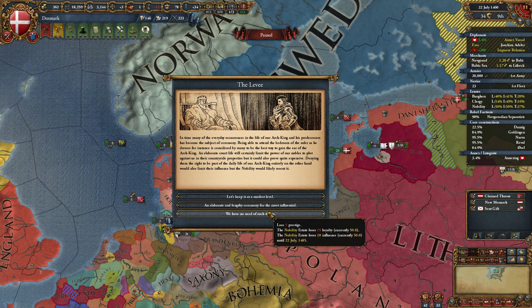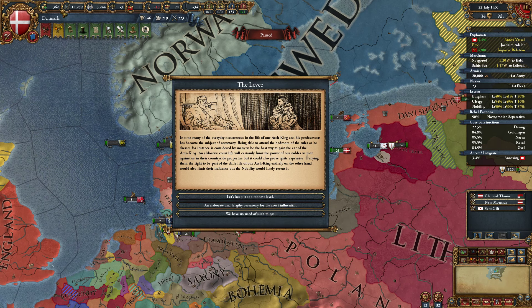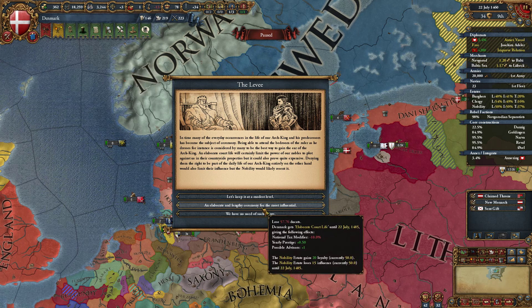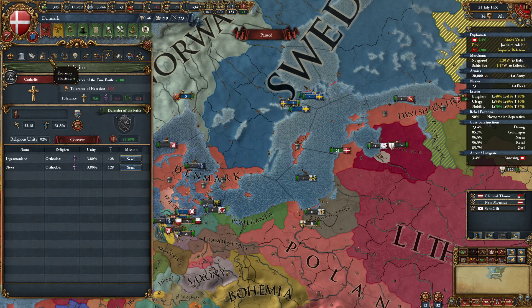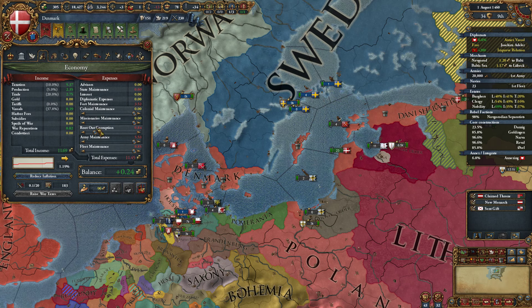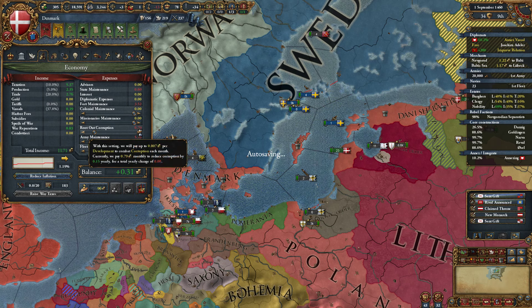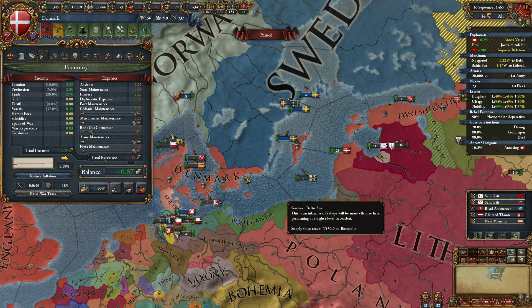The levy? Elaborate court life — no need for such things. We lose some money and we lose taxes. I'm not gonna lie, that concerns me, but 20 loyalty — that is a lot. I will go ahead and take that. We should be able to manage. There we go — no more corruption. Excellent.